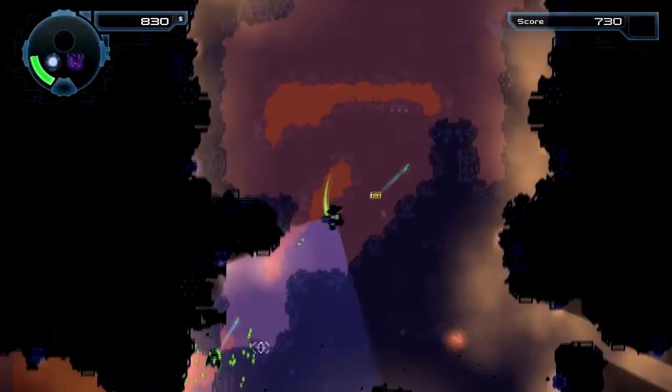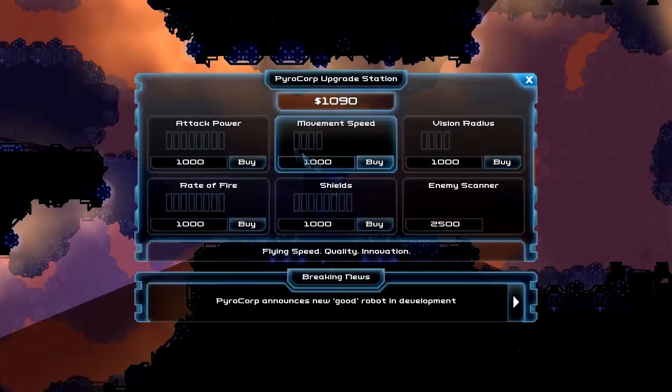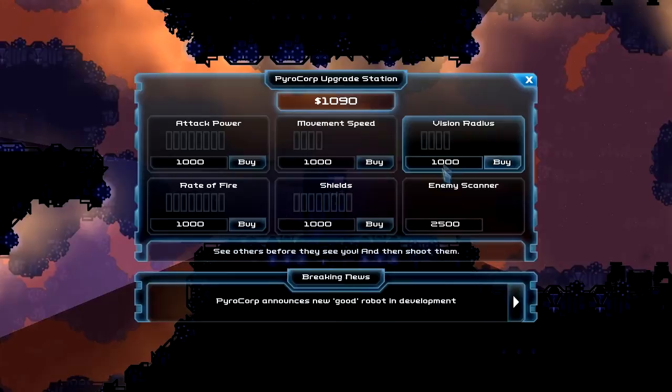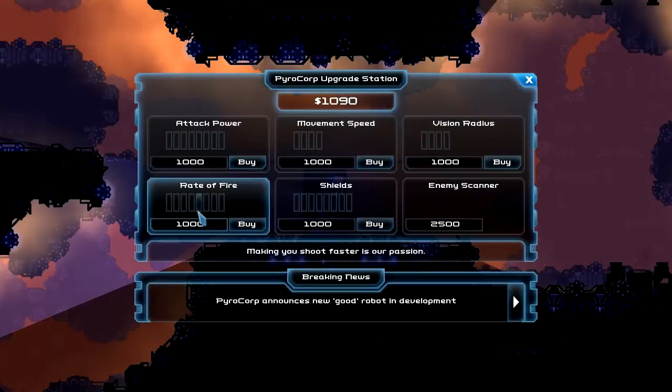The money is used to buy upgrades and insurance and hats, and the points are collected to show you're best at the game. At the special offers shop you can upgrade basically everything: vision radius, movement speed, attack power, rate of fire, shields, or enemy scanner. We can upgrade our rate of fire, so let's do that.